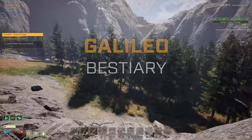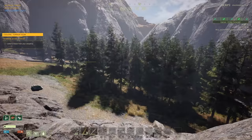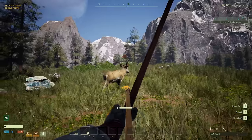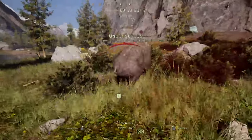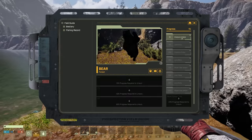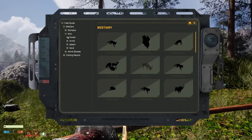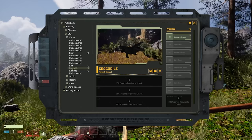Our next Galileo feature is the beastry. This is a journal for prospectors to record what creatures they have encountered on Icarus. As players kill, fall victim to, skin or craft trophies of creatures, they will uncover more information about them. Each encounter with a creature is recorded individually, and as players uncover more information, they will unlock perks related to that creature.